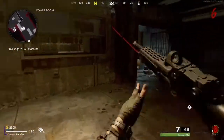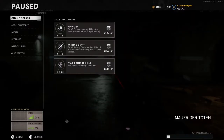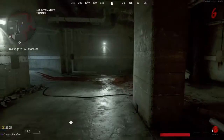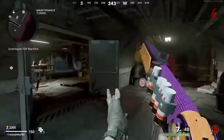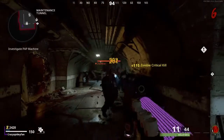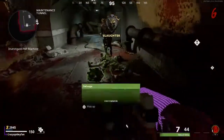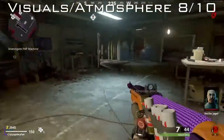The combination of the bright and colorful perks, enemies, and wonder weapons with the dark and desolate Moscow makes for great visual contrast. Disciples and Tormenters fit the atmosphere perfectly, and the colorful visual effects go great with the map. The trains are super cool, they're terrifying the first couple times playing the map, and the sound effects are amazing for them. Overall, I think Mauer der Toten completely nails atmosphere, so I'm going to give it a solid 8 out of 10. Definitely the best atmosphere we've had in Cold War Zombies.